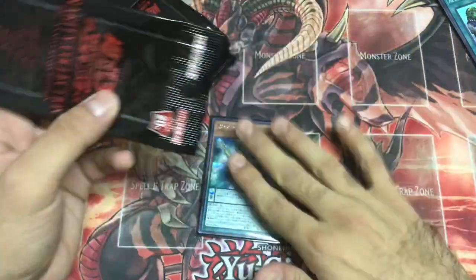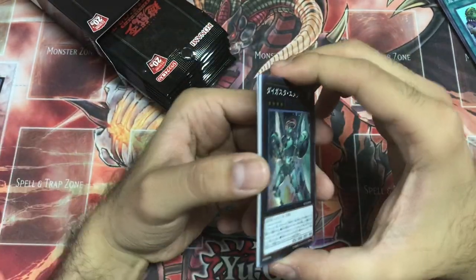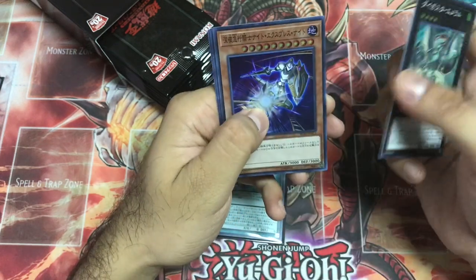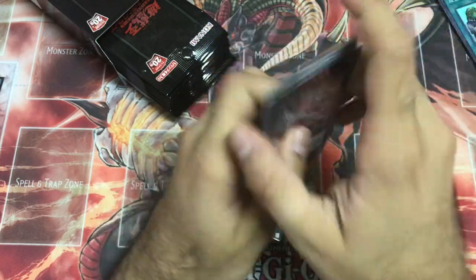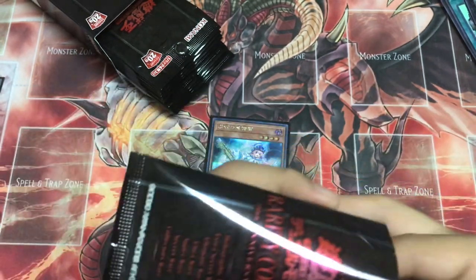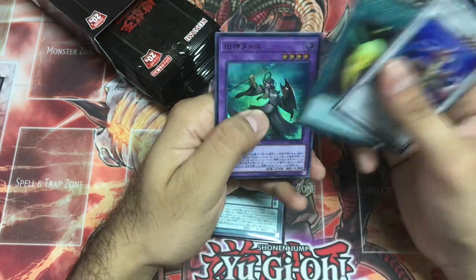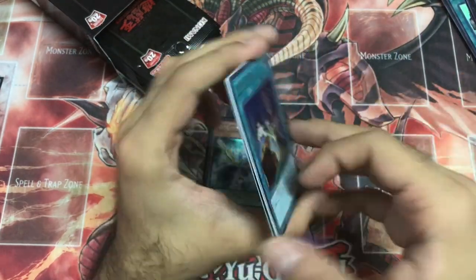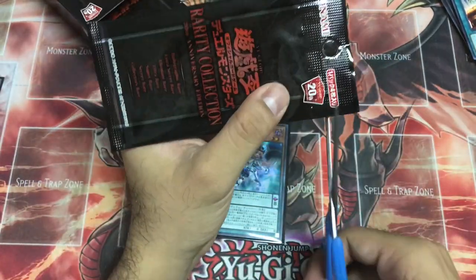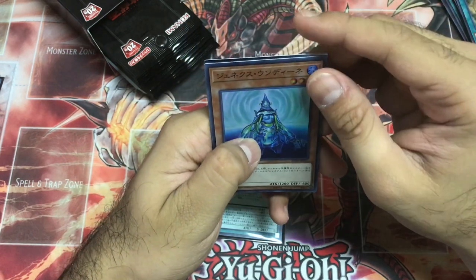Digester Merrill, Miracle Contact, Laflesia, Coral Dragon, Galaxy Cyclone, Elder God, Elder Entity, Left Arm Offering. Chicken Game, Tatsunoko — ooh, an Ultimate Rare!